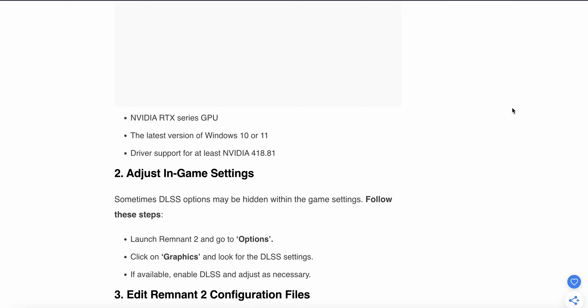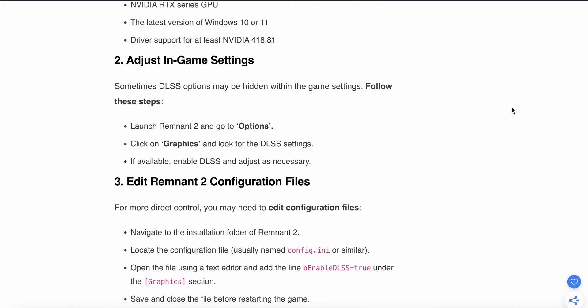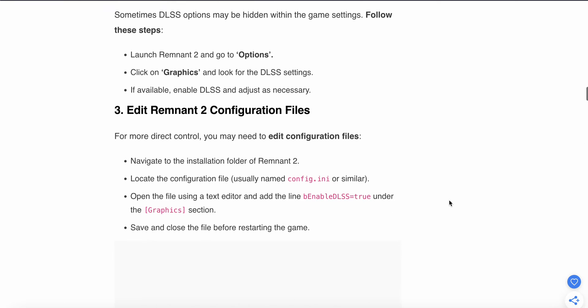The second fix is to adjust the in-game settings. Sometimes the DLSS option may be hidden in your game settings. Launch your game, then go to Options, then Graphics. Look for the DLSS setting — if it is available, enable it and adjust as necessary.